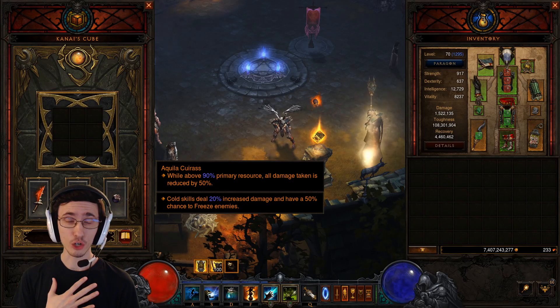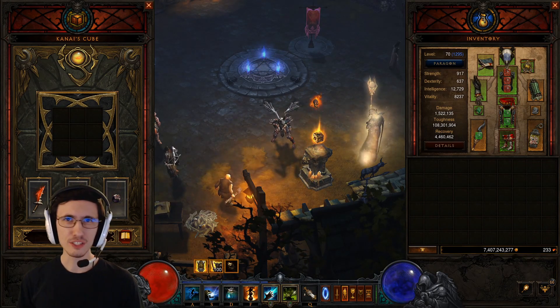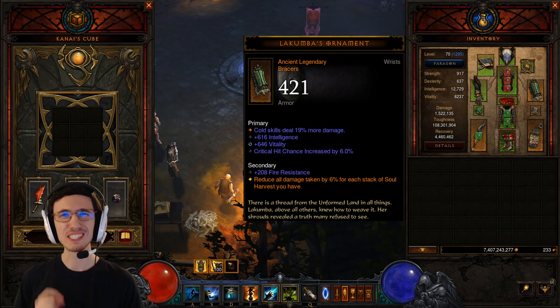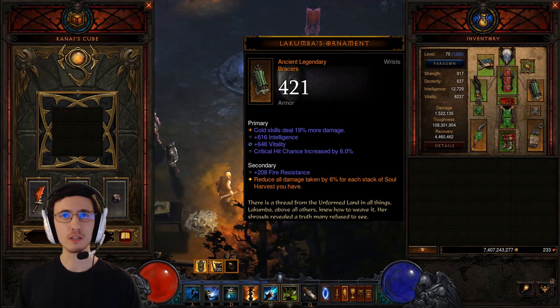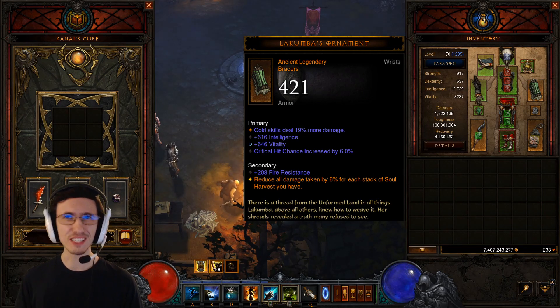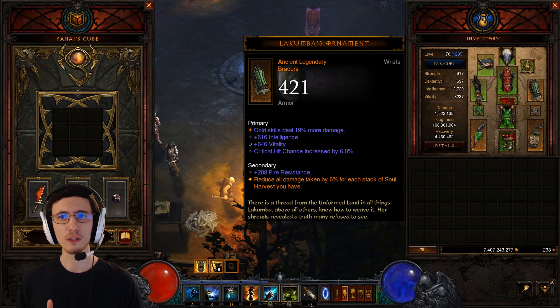Personally I run a Killacurus because I play Hardcore and I don't want to die. Last but not least, in your Bracer slot you're going to be using Lacumba's Ornament, which gives you 6% damage reduction for every Soul Harvest stack that you have. So that in conjunction with Sacred Harvester gives you a full 60%, going from 30% to 60% damage reduction — additive damage reduction — so that is incredibly powerful.